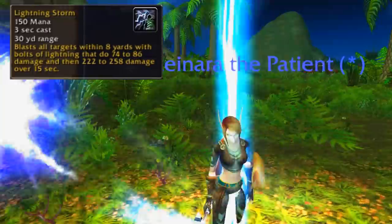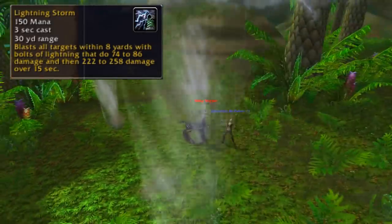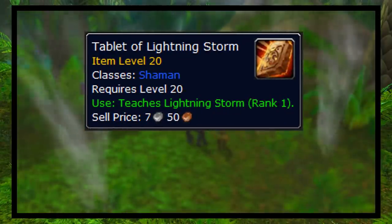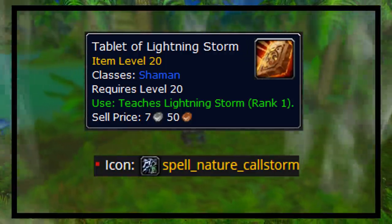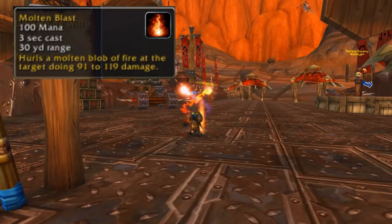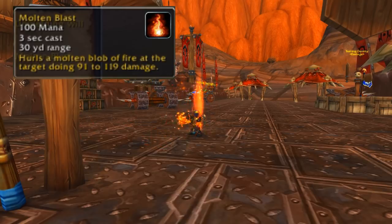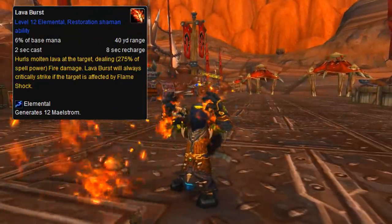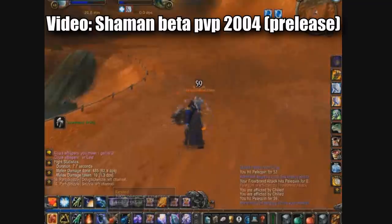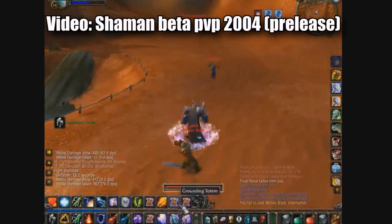Next, we have Lightning Storm — an AoE lightning ability cast on a targeted area that you would just leave alone. There are mobs in the game with a very similar ability. And lastly, we have Molten Blast, a spammable fire-based damaging ability with no cooldown and a lower cast time than Lightning Bolt. It makes sense why they removed a second castable spell with no cooldown, as the class didn't really need two of them. Molten Blast was actually given to Shamans to test in the beta, and then removed in beta patch 0.8.